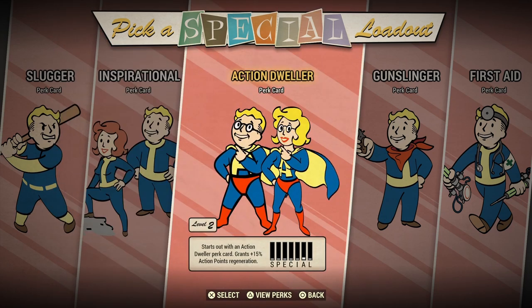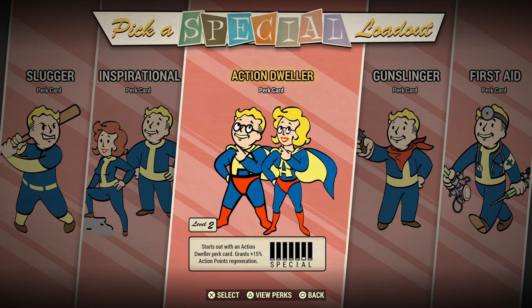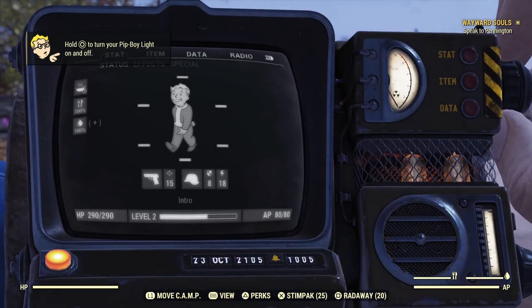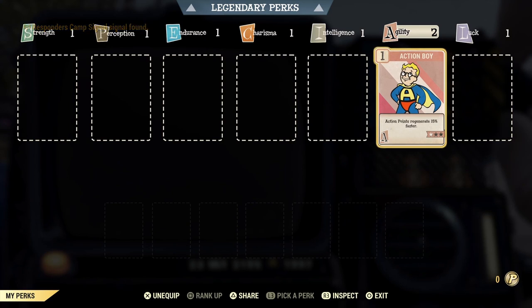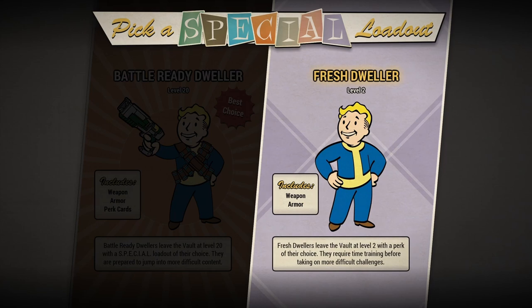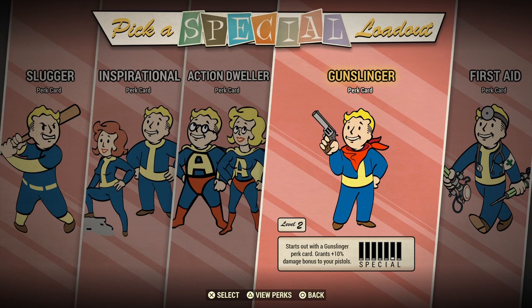Here we have the Action Dweller — looks like you'll get an extra boost to Agility. And as we can see, we do start off with a boost to Agility and the Action Boy card. I'm going to leave the Gunslinger for last because I believe that is actually the best option to pick.